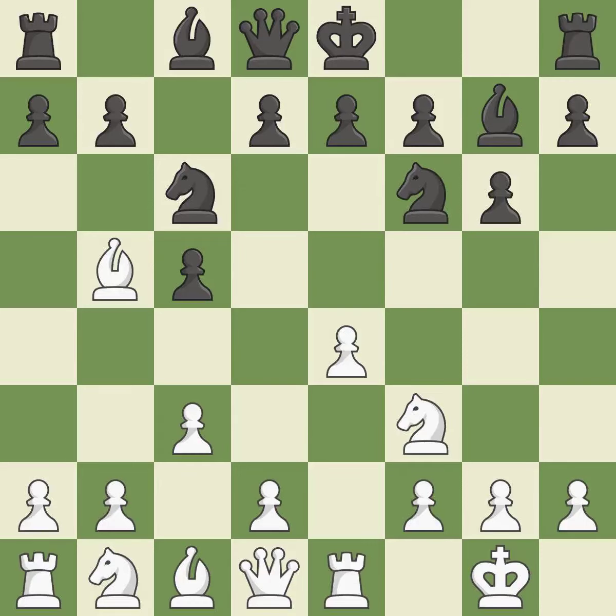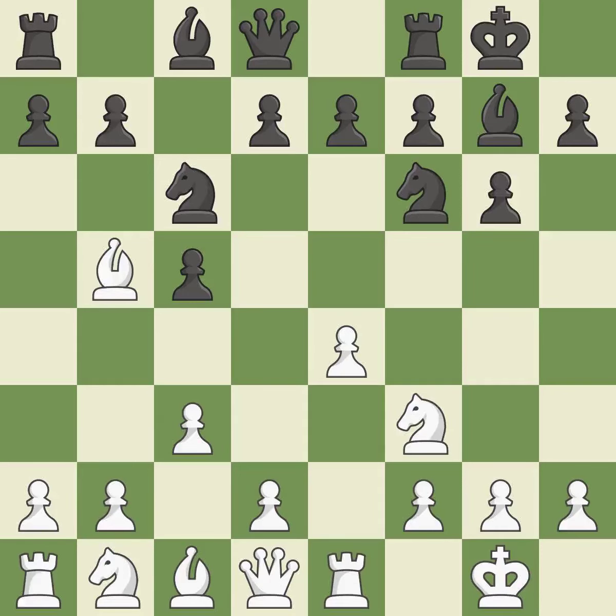Re1 activates the rook and supports the E4 pawn. Castling gets the king out of the center and activates the rook. H3 controls the G4 square and stops Ng4. By assaulting the enemy bishop, this activates a piece while also buying time. It is the final book move.